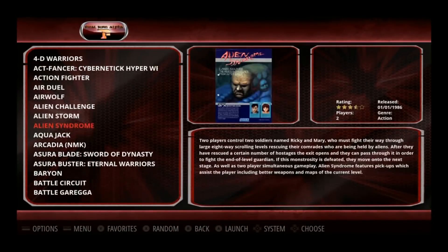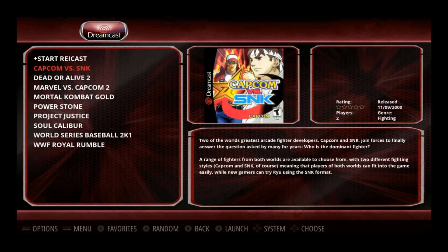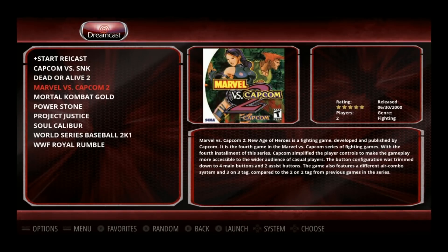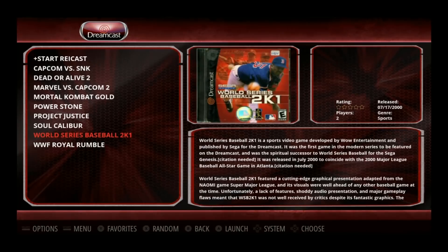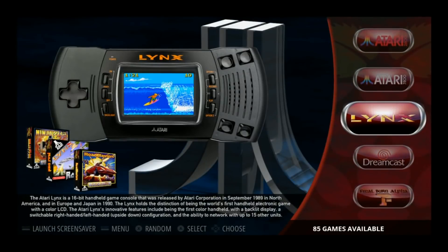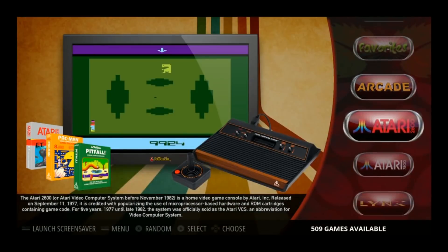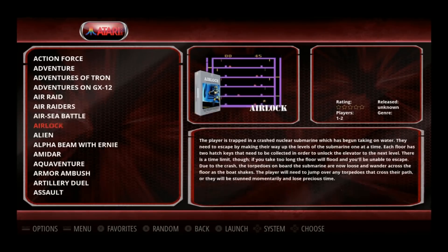Final Burn Alpha is going to be your CPS 1, 2, and 3. Dreamcast does have 10 games: Capcom vs. SNK, Dead or Alive 2, Marvel vs. Capcom 2, Marvel Comic Gold, Power Stone, Project Justice, Soul Calibur, World Series Baseball, and WCW Royal Rumble. Now, with Dreamcast you might need to configure your controller in Redream for that to work, but it's not very hard — I have a video on it if you need help.